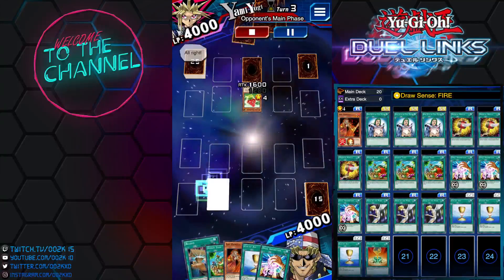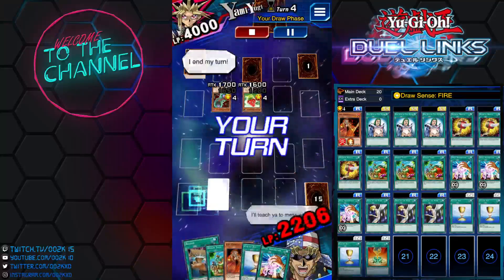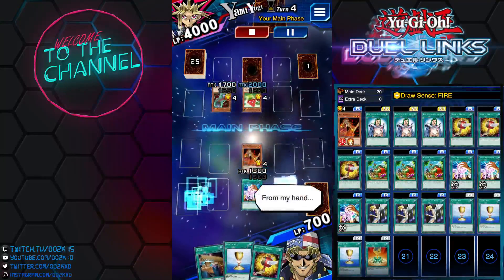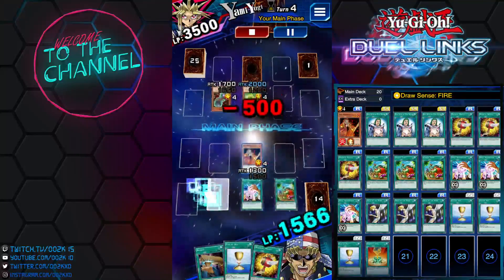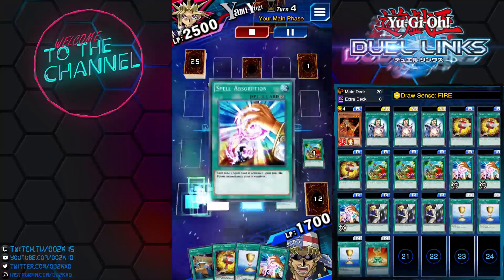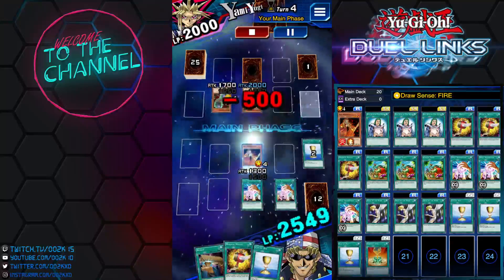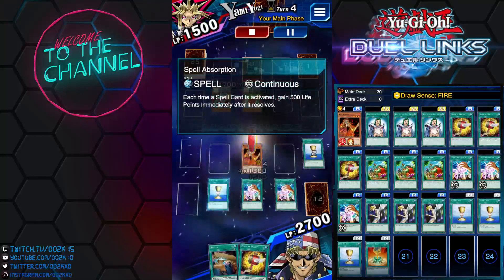I've been testing this deck with a lot of other cards like Reload, Solemn Wishes, Different Dimension Capsule, and so on — trying to see what cards work really well. You want to use Fire Princess, then use a Cup of Ace and get two heads to draw two cards, which will help us deal effect damage to our opponent. Activate Spell Absorption — and if you guys are not aware, Spell Absorption stacks, so the more copies you have on the field the better.